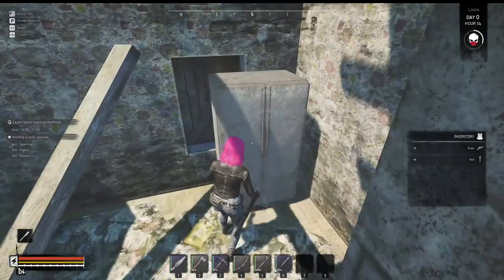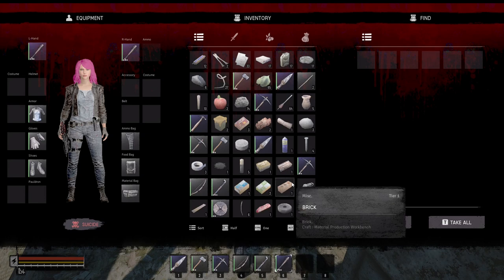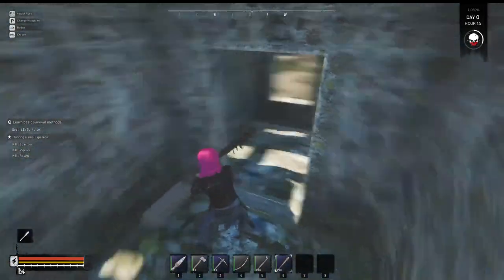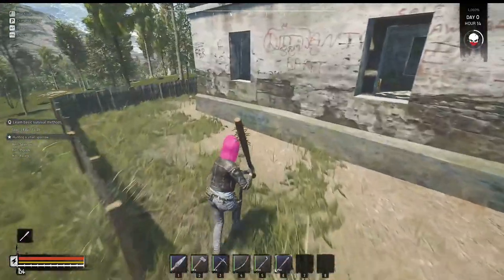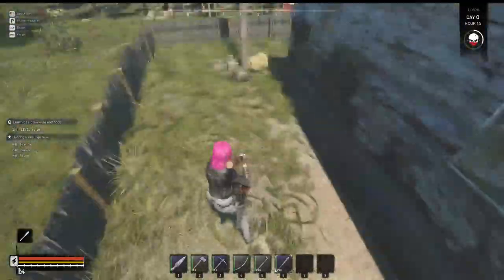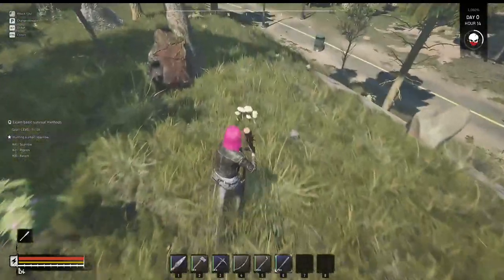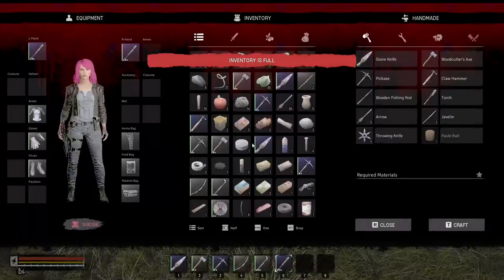Nails and rope. Can of beans. I'm going to get full here in a second — I'm not going to be able to take everything. I will grab mushrooms because I know you can eat those. My inventory is full.